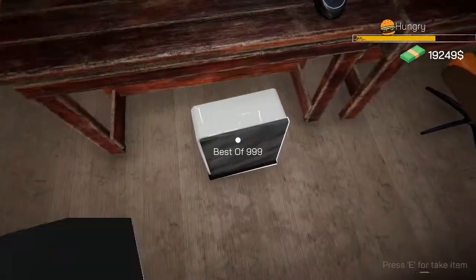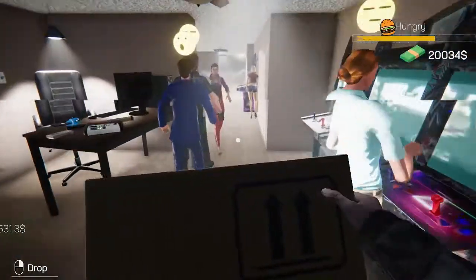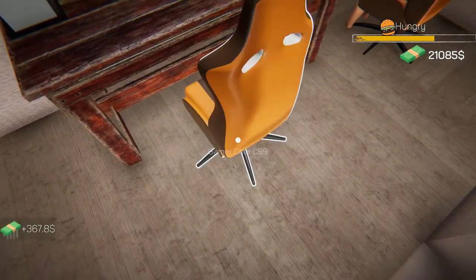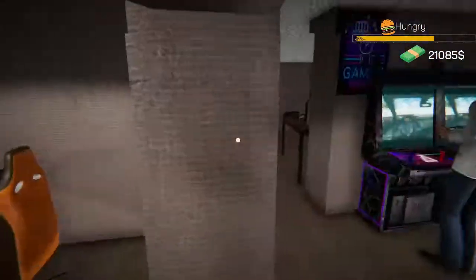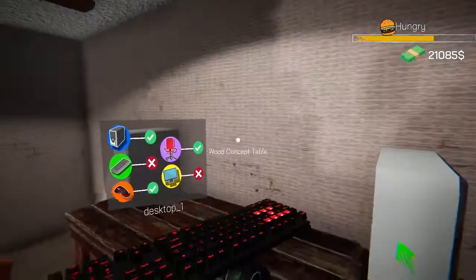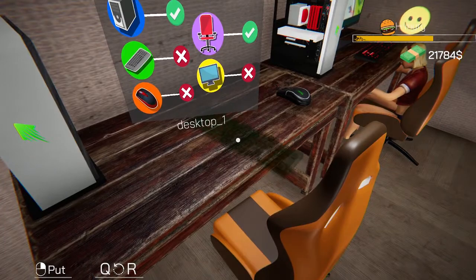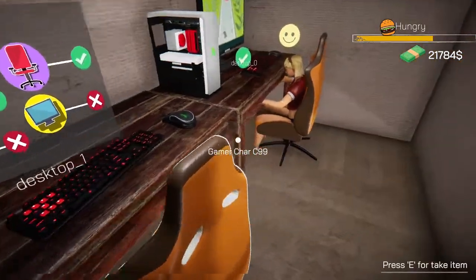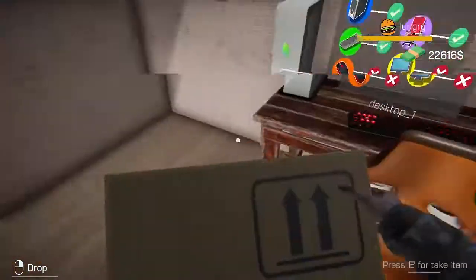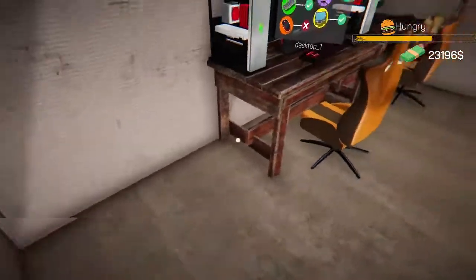I need to grab this stuff off the loading dock. We should start making a little bit more money. Once we get this up and running, I'm going to try and maybe get a gaming console up and running too. Keyboard — nope, that's backwards — spin you around. Arrow keys are on the right, we're good. Put this guy in and we should be good. Two computers up and running, we have the money to buy a third.